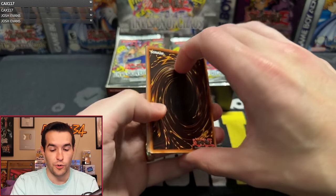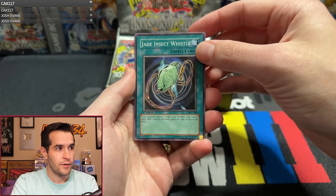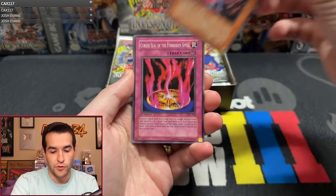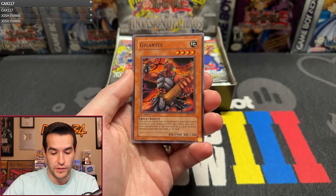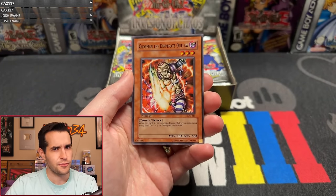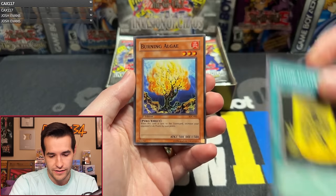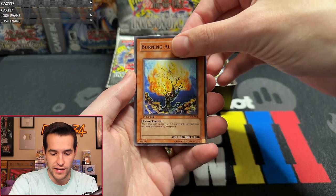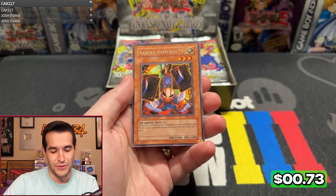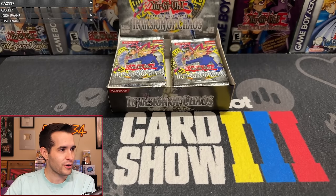Let's see what we can get. I've never pulled CED before. Chaos Sorc would be a really cool one to get in common — that would probably do well graded. Pack one: we have Jade Insect Whistle, Sacred Crane, Feel the Pain, Curse Seal the Forbidden Spell, Gigantus, Witch Doctor of Chaos, Chop Man the Desperate Outlaw, Yellow Luster Shield, Burning Algae, and Sasuke Samurai number three. We're not starting it off with a foil. Starting slow — that's okay.